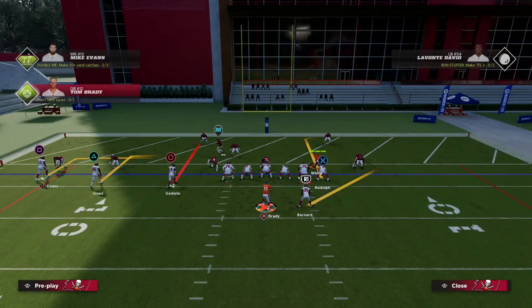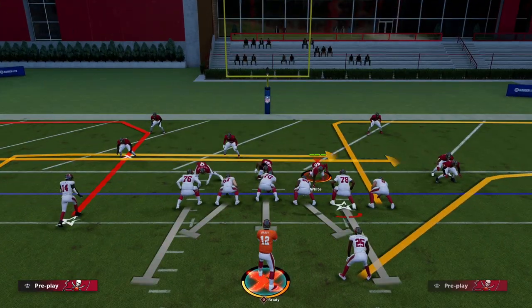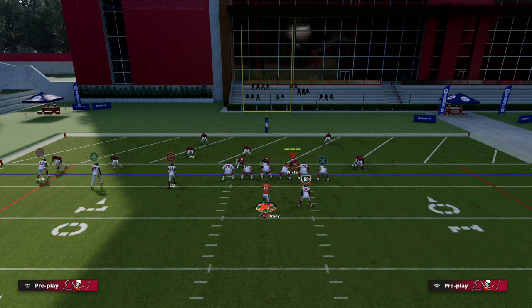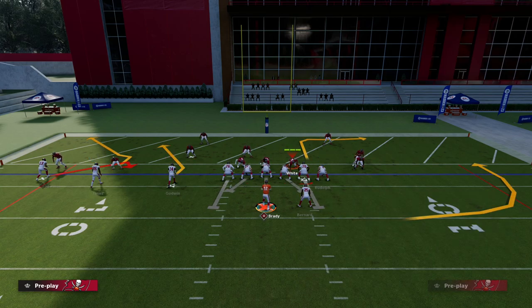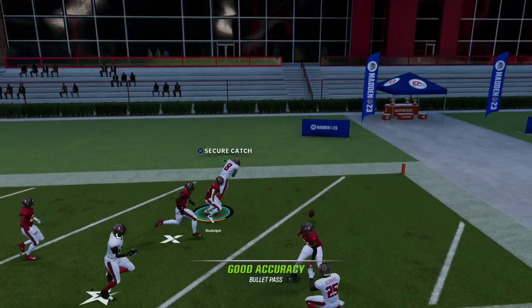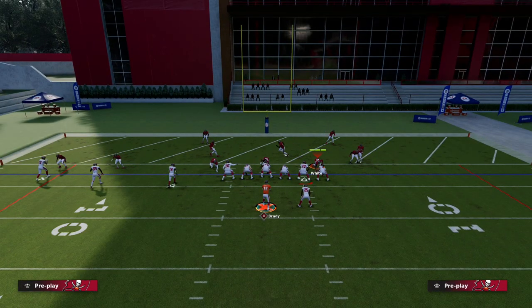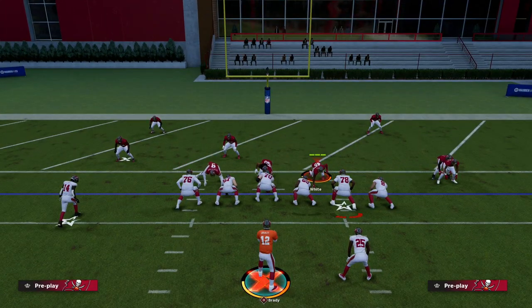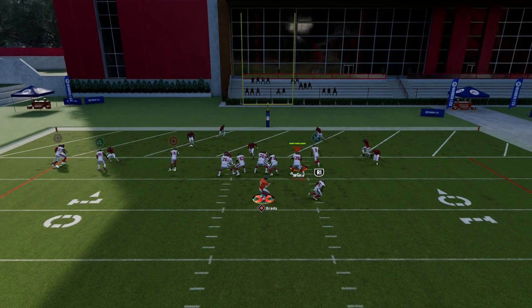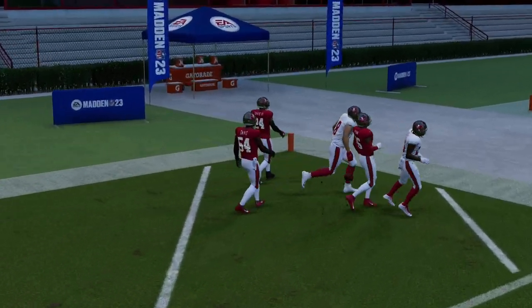Now I want to give you a concept to use against man-to-man. When people see you running something like Doubles and Sale, they'll switch to man coverage — this is where I like to use the play X Spot. The setup is fairly simple: just fade or run an in-route with the inside trips receiver. The route we're really looking for is this tight end out route, which has been one of the best routes inside the five for the last couple of years in Madden.